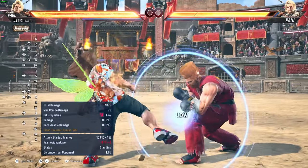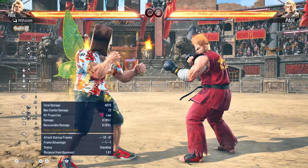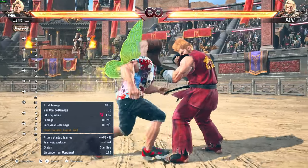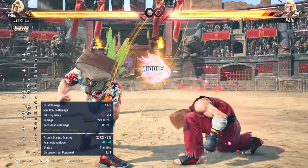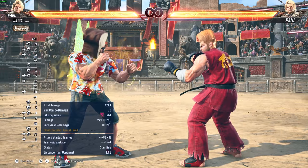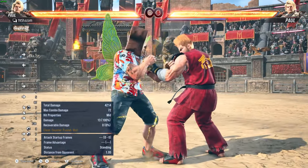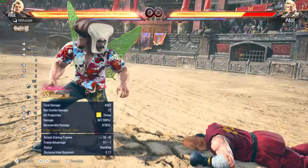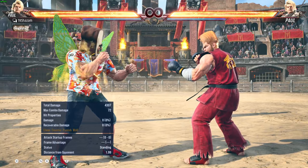Imagine Paul running up and then boom — the 50-50. Obviously the dummy is set to auto-block everything so I just died there, but in a real match if you're the defender and you see this behemoth running at you, it can be scary because now you have to guess. Or Paul just doesn't do any of that and does forward one-plus-two, leaving Paul in a very good position on block or hit.